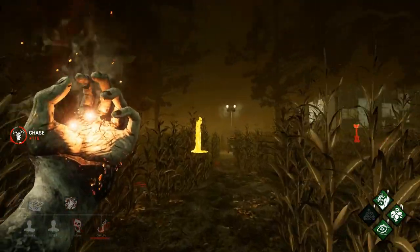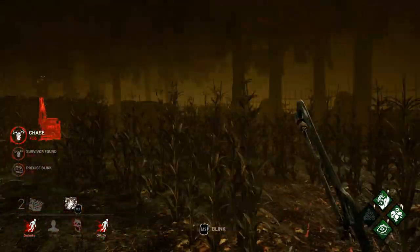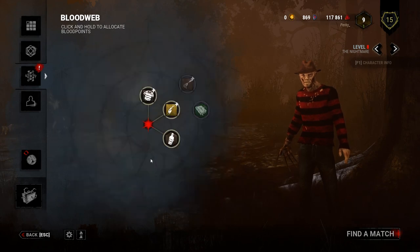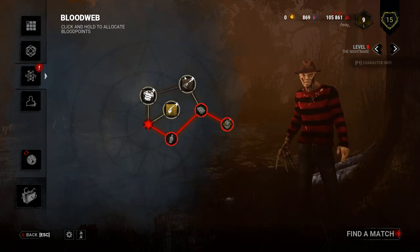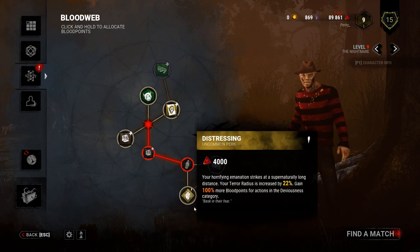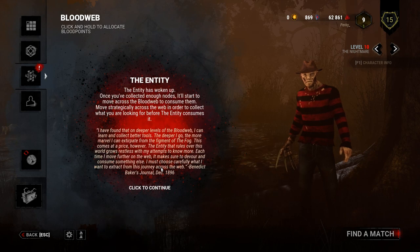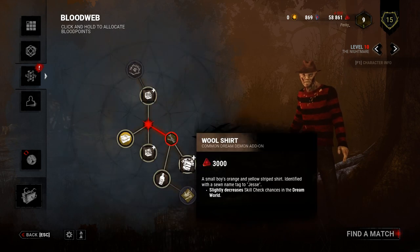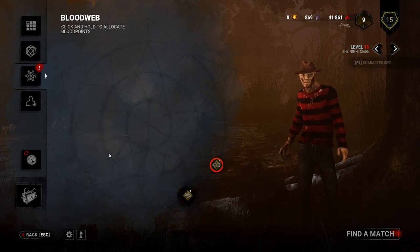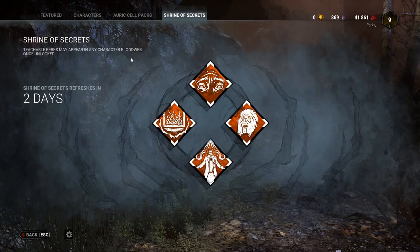These splinter offerings give you a chance to try DLC characters before purchasing them — a great way to test killers before committing. The blood web lets you progress by leveling up to unlock perks, offerings, and items for a specific character. Until level 10, you unlock all parts of the web, but after that the Entity will start blocking nodes. The most effective strategy is to buy common offerings and items as frequently as possible to progress through blood webs cheaply and reach level 40 quickly.